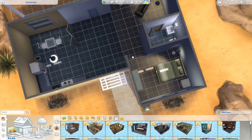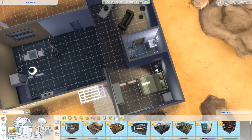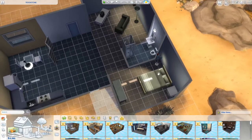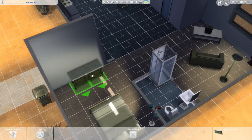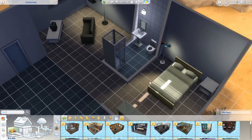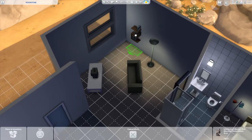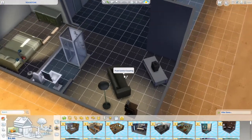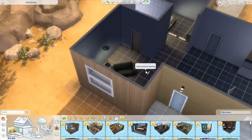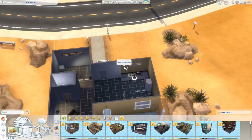Her bedroom isn't even closed off — she doesn't even have a door! And a lamp on the floor, like you do. Let's cut the walls away and see what we've got: big dresser we can probably replace with something smaller, a mirror, the simple base bed, a little tiny bathroom, and a bookcase — we can probably recoup some of that because we have those little object-function bookcases now. Then the TV, the couch, a couple windows. Out back: another of those little lights and a pole.